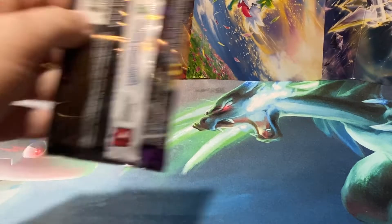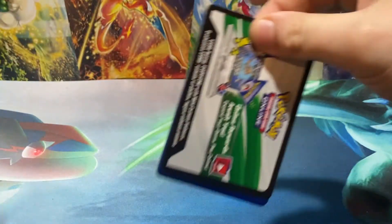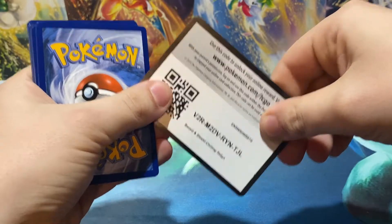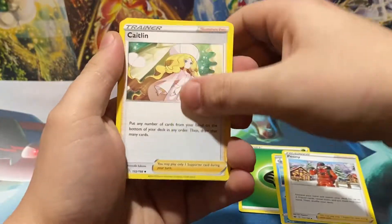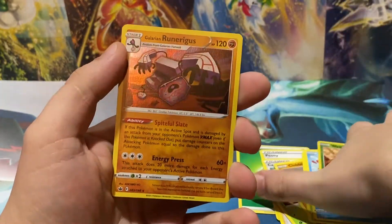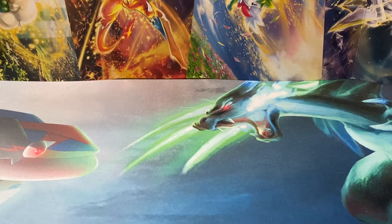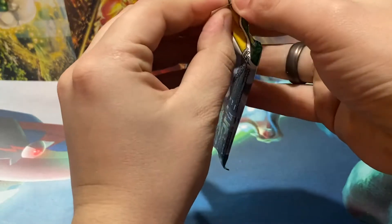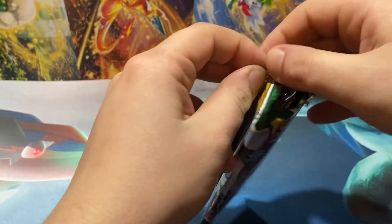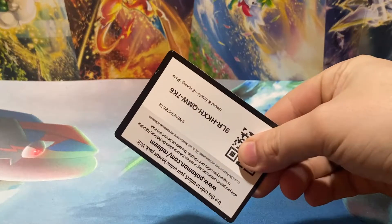Now, we're going to open up Chilling Rain first, as Chilling Rain's the older of the sets — Chilling Rain, Evolving Skies, Fusion Strike. Alright, we've got a Leaf, a Drizzle, Peony, Caitlin, Marype, Heracross, Clobopus, Grookey, Sneasel, Reverse Weedle, and a Galarian Runerigus Hollow. First time seeing that card, actually. We opened up a good amount of Chilling Rain — at least three or four openings on the channel — and did not see a Runerigus. Here's your code card. Good luck, it's upside down.